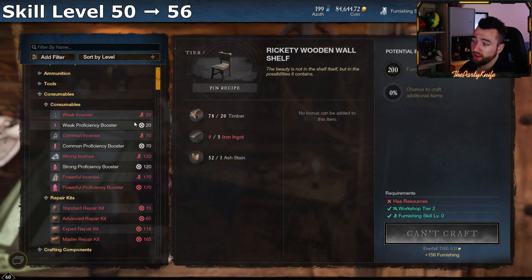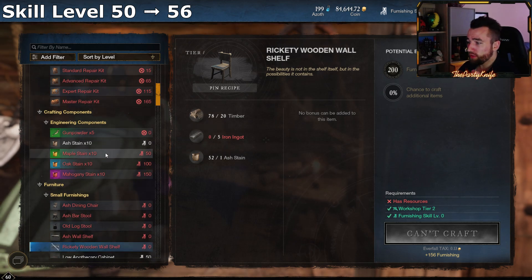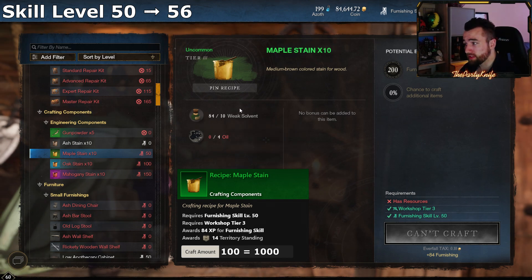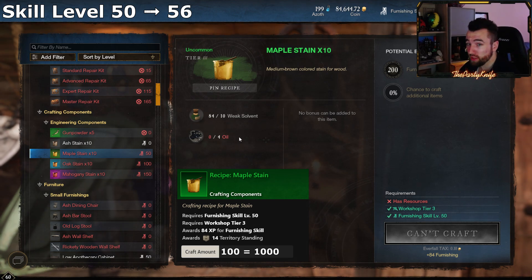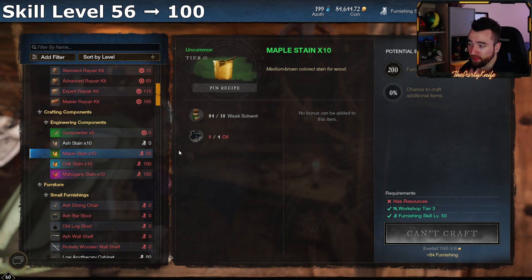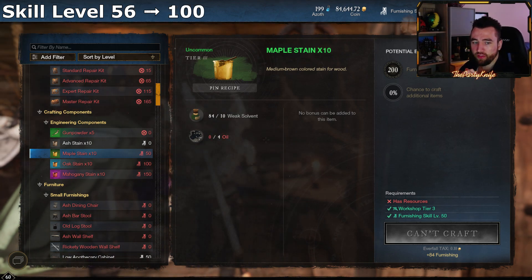From level 50 to level 56 you're going to be crafting maple stains. More specifically, you're going to craft exactly 100 maple stains, giving you 1,000. You're going to need a thousand, and you'll also need them for the following 44 levels to get to 100. To craft those 100 maple stains you need 1,000 weak solvent and 400 oil. So now you're level 56.